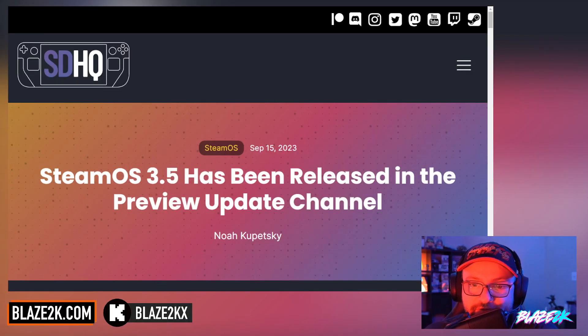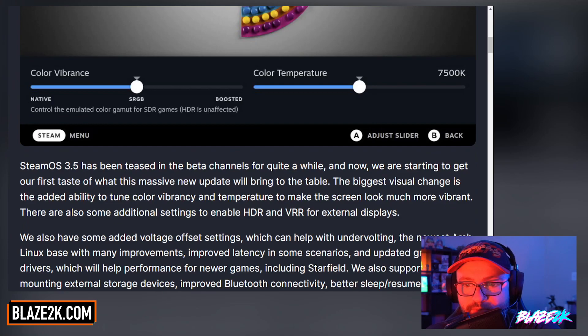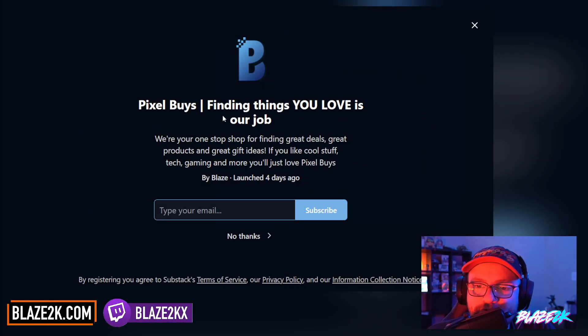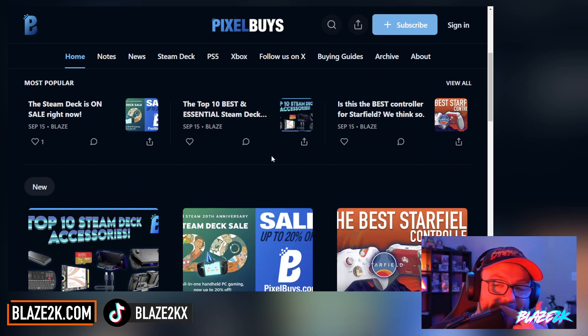So there you go — the new SteamOS 3.5 has been released in the preview update channel. Go download it if you like the sound of those improvements. Thank you for watching this video, and kudos to Steam Deck HQ for being the best place for Steam Deck news — on point as always. Thank you for posting the release notes. I'll put a link to Steam Deck HQ down below in the video description. Go check out pixelbuys.com, our new website where you'll find the top 10 best Steam Deck accessories — I'm going to be posting more Steam Deck stuff there all the time.